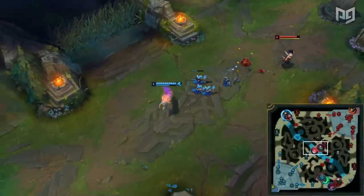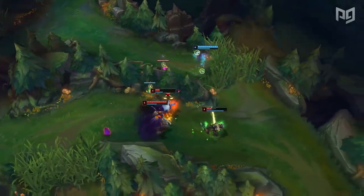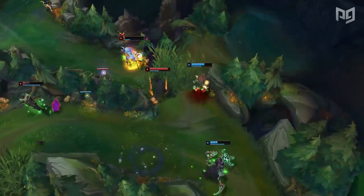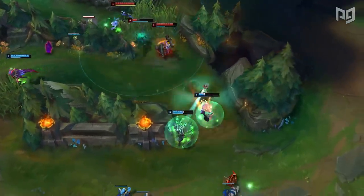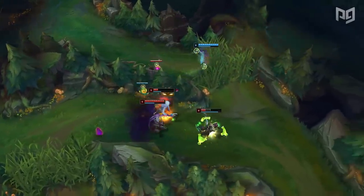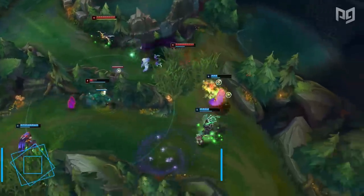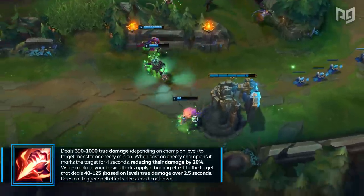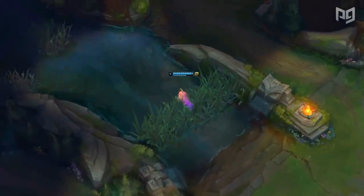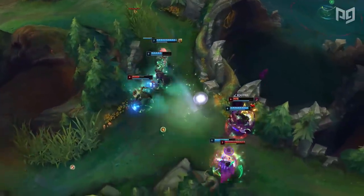Faker then spots out Kindred in the bottom jungle, quickly pushes out his mid wave to gain priority, and roams down bot for a skirmish. Even though he misses the Sleepy Trouble Bubble onto Pike, he instead picks up the kill on Kindred just before Akali arrives late to the party and does absolutely nothing. Another interesting thing to note is that Faker grabbed Kindred's red smite and immediately used it on Jinx, which arguably saved his life there because red smite applies 20% damage reduction on Jinx's basic attacks. After resetting, he pushes out the wave once more to place another deep ward, then moves to assist another skirmish.